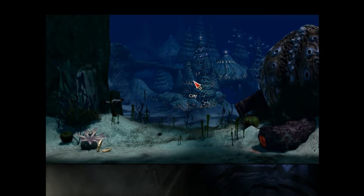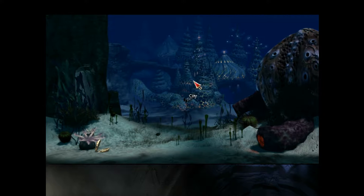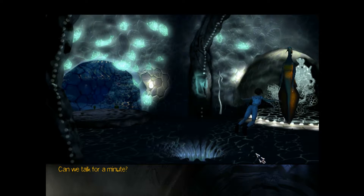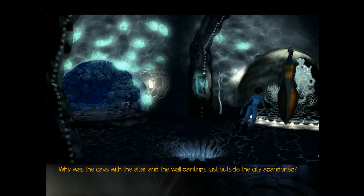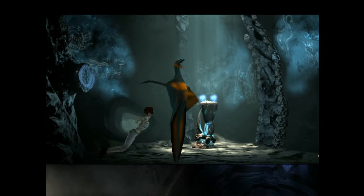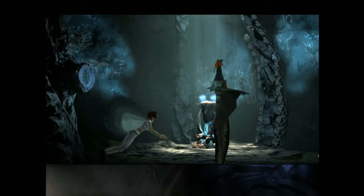Ayo, Queenie friend — we need to have a talk. Me and you. One to one. Can we talk for a minute? Yes, Gatherer, we may. So, there's this cave that's not really hidden that well, because it's a big hole guarded by like two things of seaweed. What's that all about? Why was the cave with the altar and the wall painting just outside the city abandoned? Show us this cave — immediately. Oh, this is a cave, all right. Seen one before. Nice cave.